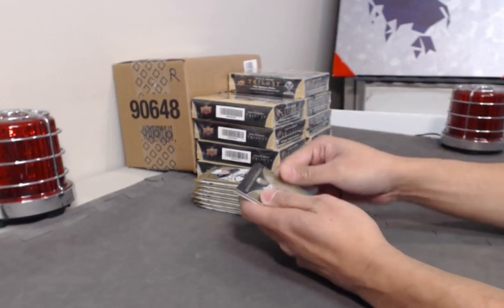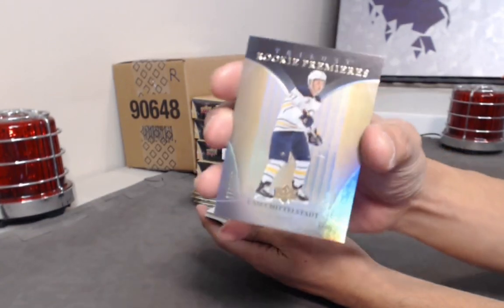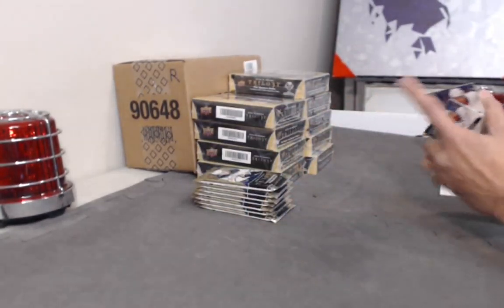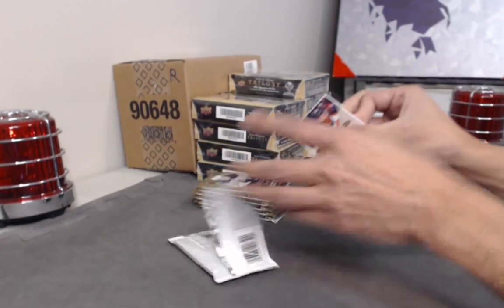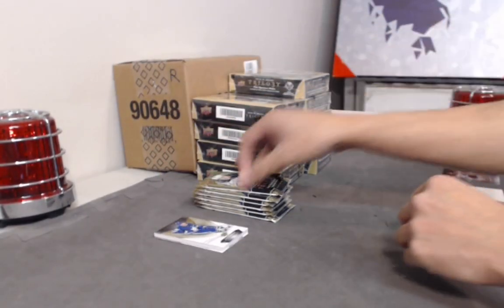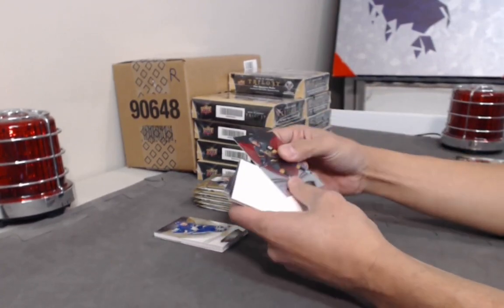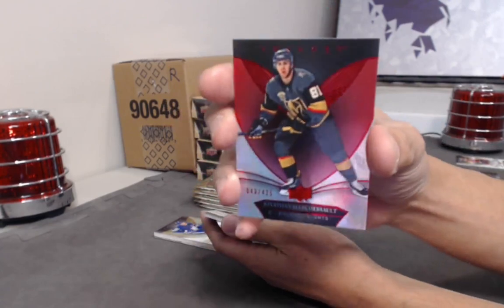First hit is a Rookie Premieres out of 999 of KC Middlestat. Nice base and as you can see we got one fat stack right there — we'll place it to the side and wait till the very end. We like to do that because it creates a little bit of suspense. Next we have a base red out of 425 of Jonathan Marchessault.